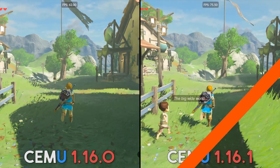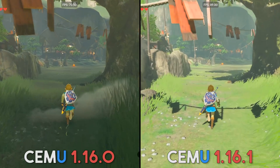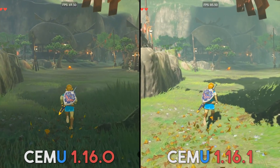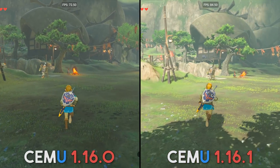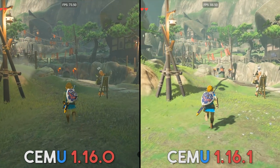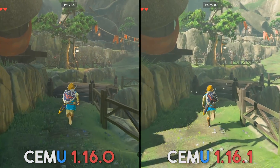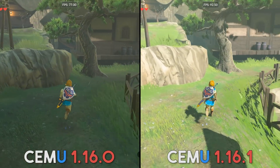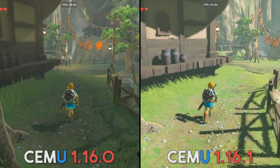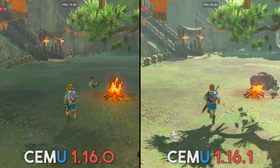To be honest, I don't think we've seen as big a performance leap from one version to the next, probably since about two years ago, and that was due to the introduction of dual and triple core recompilers. In my opinion, this is a way bigger performance update, because while many games don't support dual and triple core recompilers, every single game on the emulator is likely to get a huge performance jump thanks to this new 1.16.1 update.